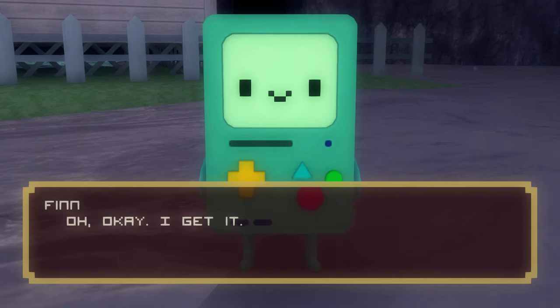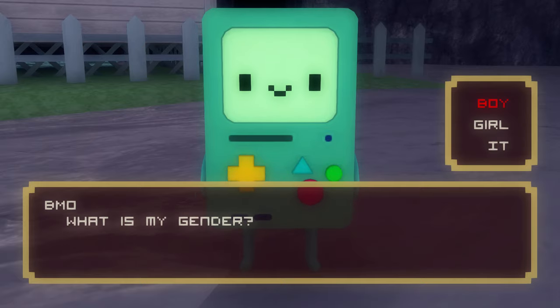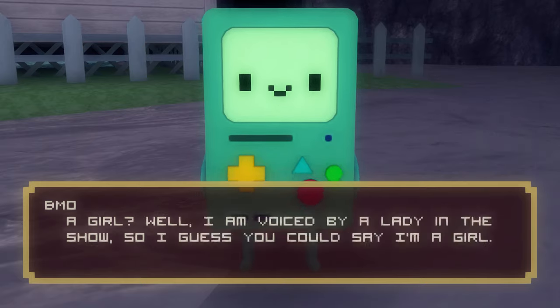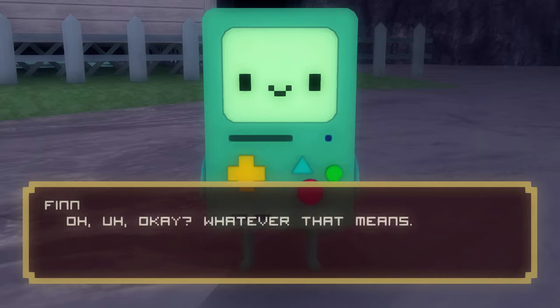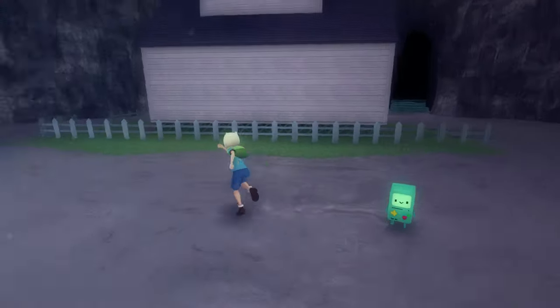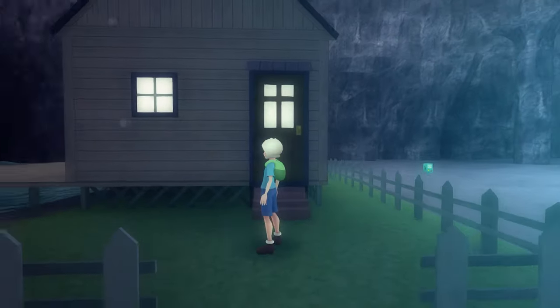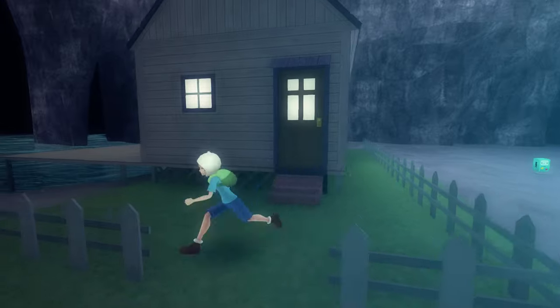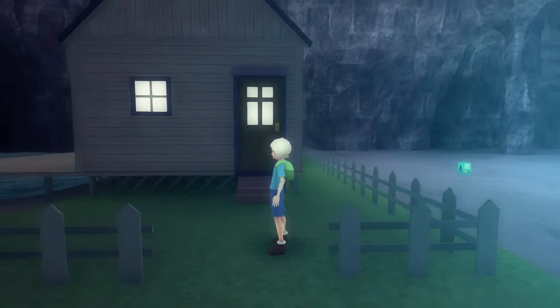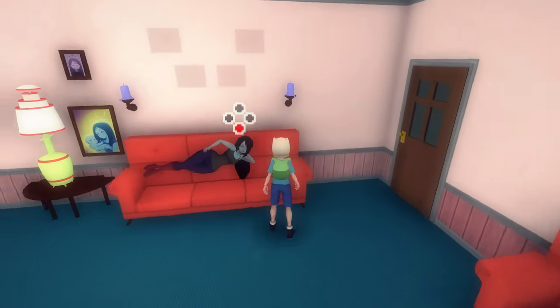I'm not going to be showing the dialogue or story content — just how to beat it and find all of the secrets. After we talk with BMO, we're told to go to Marceline's house. You have to talk to BMO first; there's an invisible wall that won't let you go to Marceline unless you talk to BMO first, because it's part of the dialogue.